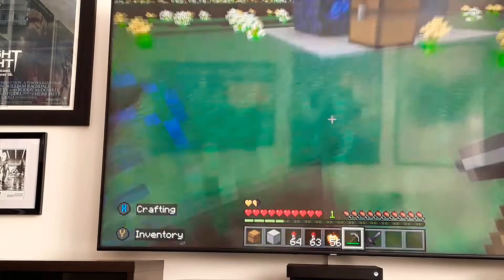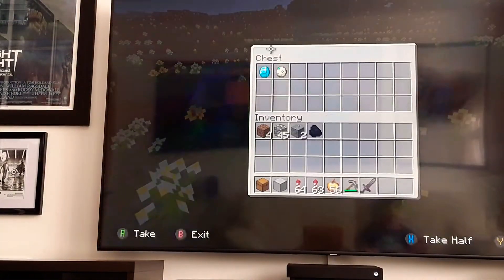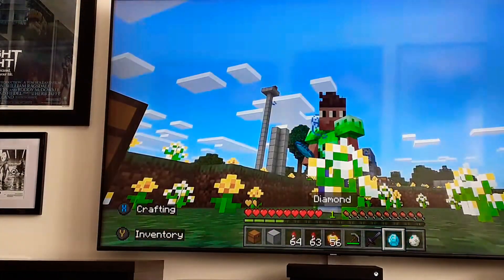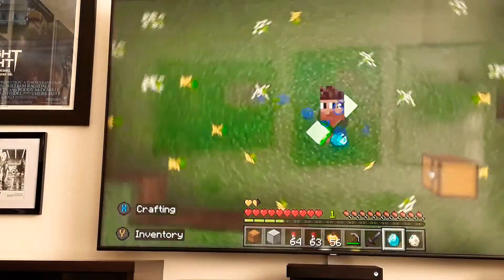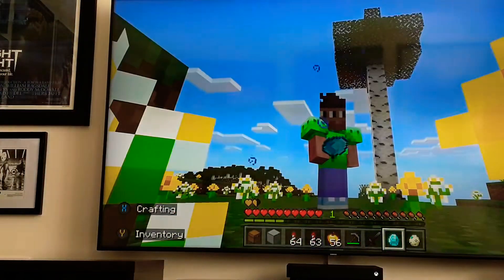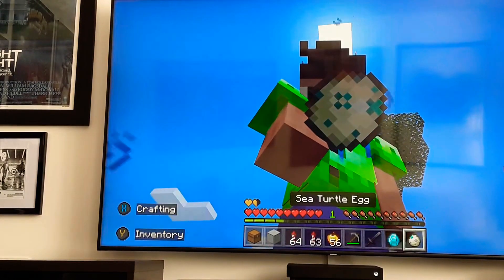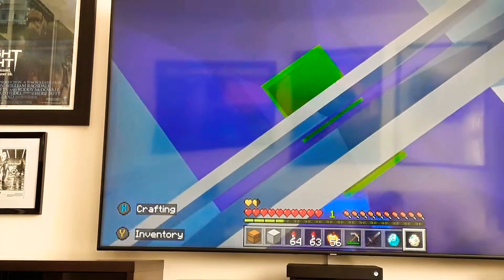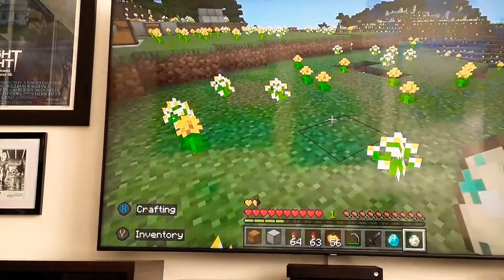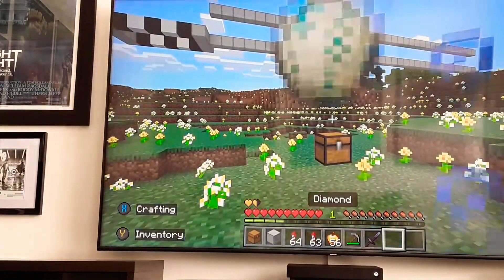Diamonds and turtle legs have the same texture — that's the next myth. Here they are. There's the diamond; let's look at the turtle. They just have a different colour, but they're the same texture. So that myth is true.